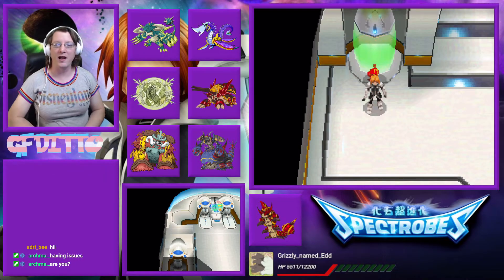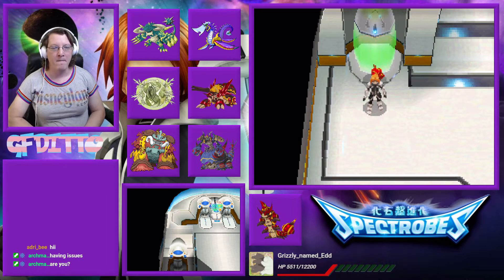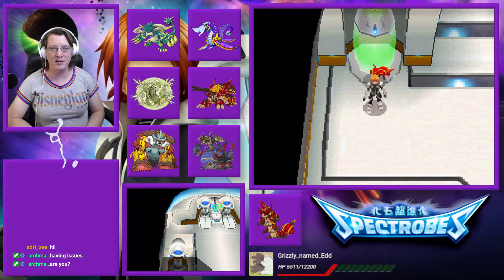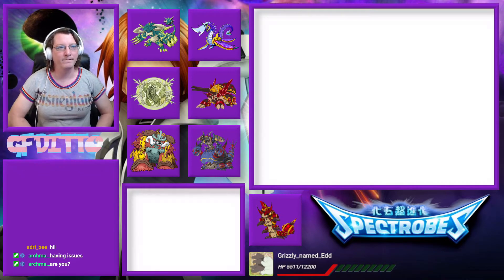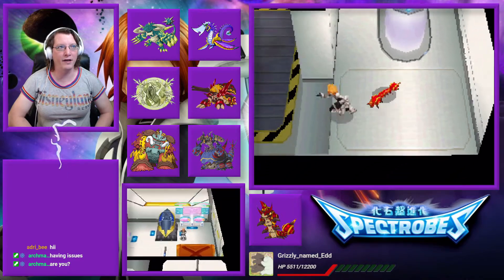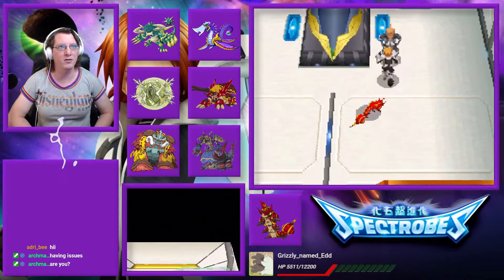What's up gamers, GFDitto here and welcome back to Let's Play Spectrums. In the last one, I had stated that I was going to dig up an Upsilon Cube so that we'd have access to the card input device, and I did exactly that. So let's go give that to Aldous so that the lower floor is closer to complete.